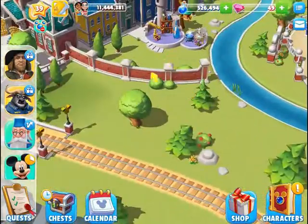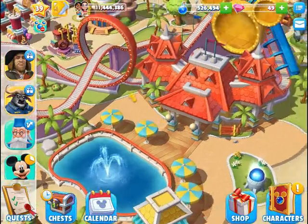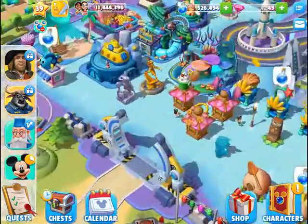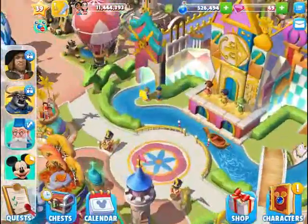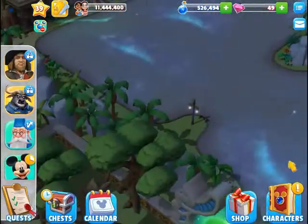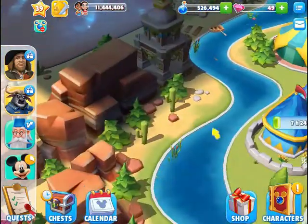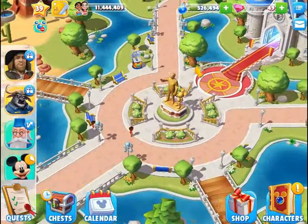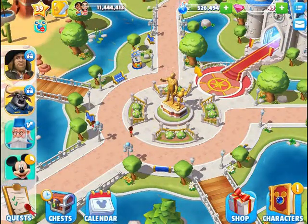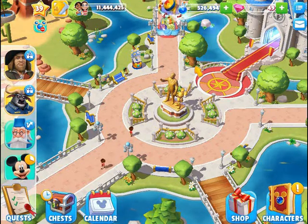That is all of the attractions. For landmark attractions: I do have California Screamin', Space Mountain, and It's a Small World open. I do not yet have Big Thunder Mountain open, and Expedition Everest is not available yet. I just wanted to go over each of the attractions, their levels, and which ones I have that don't have any enchantment levels. That is it for this video — I will see you in the next one. Bye!